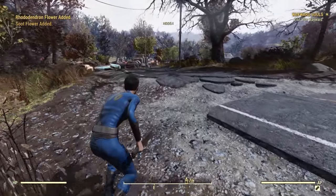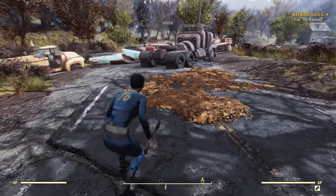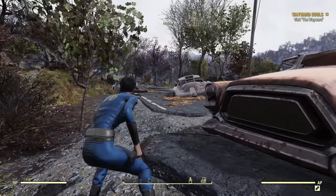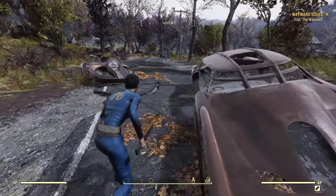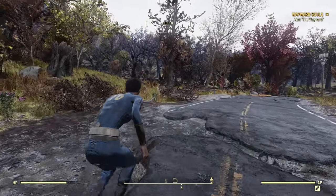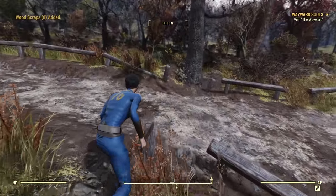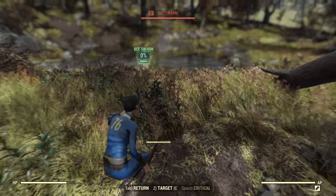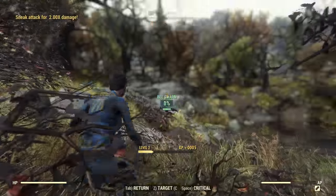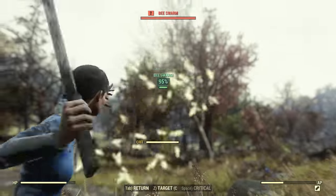Now let's start sneaking our way to the Wayward and the Overseer camp to complete those initial quests. We're going to follow the fields that way — you'll get to a farm full of Scorched who have ranged weapons and I'm not interested in a gunfight this early. On this side of the road we do have some bees, and bees are very easy early XP — they can hurt you, but not that much. Just wait until VATS shows 95% and then you can get a sneak hit in. I'm so tough I can literally kill bees with a knife.